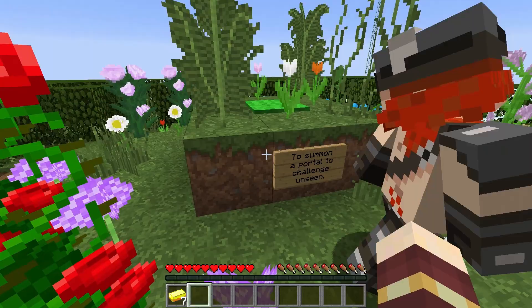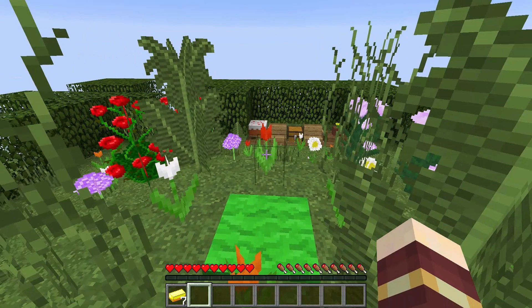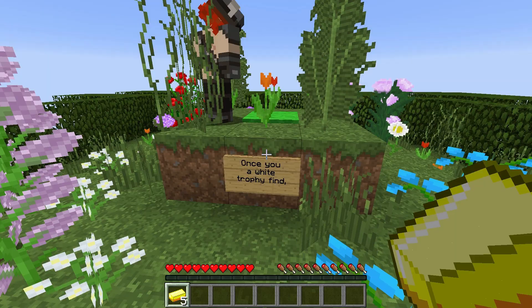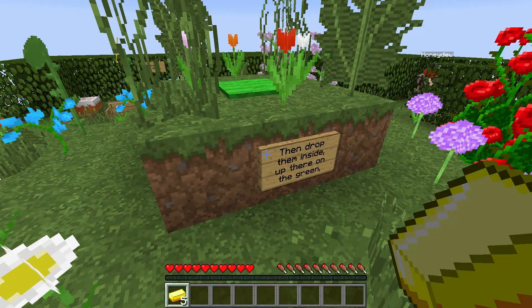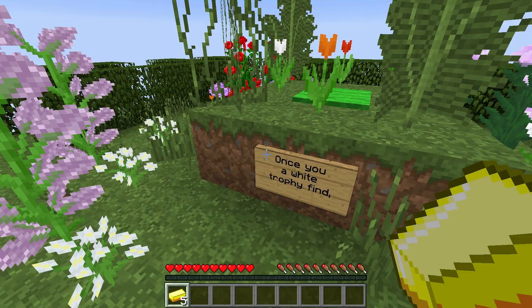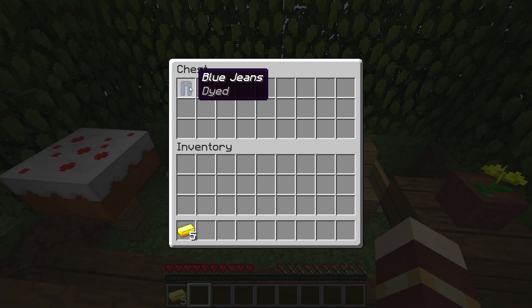The bonus is supposed to be really difficult though. There's a green carpet here — a green bit of carpet. Once a white trophy you find, bring me puzzle items one of each kind, then drop them inside up there on the green to summon a portal to challenge unseen. So we need to find a white trophy, Simon, and then put one of each kind of treasure.